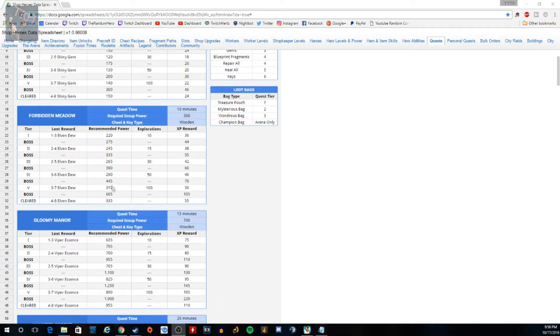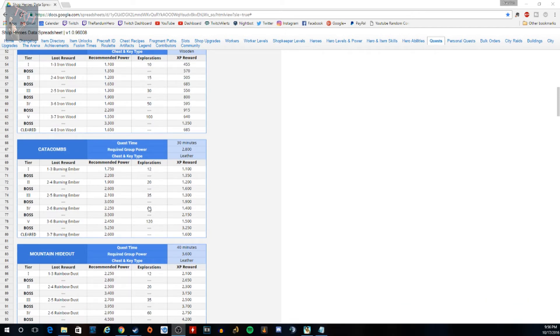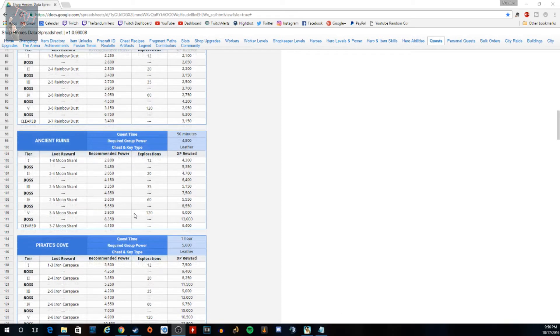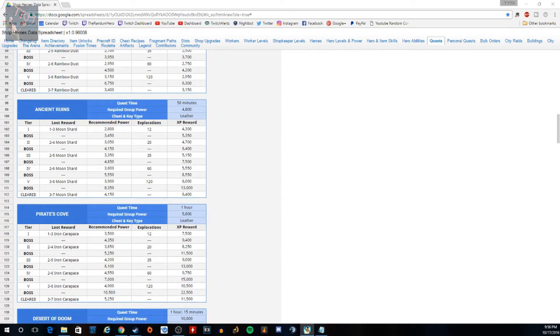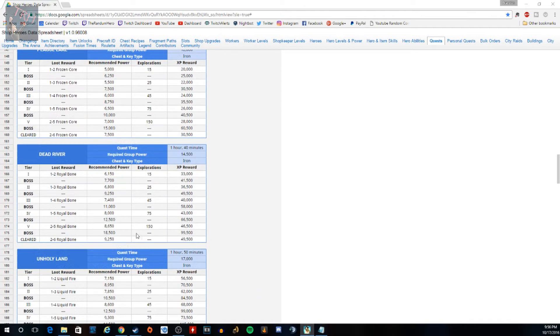You can also see the different rewards for each quest — recommended power, how much loot, XP, how many bosses, and how many quests you have to complete. Each one is a little different. I'm currently on Dead River — the first tier is 15 quests, the next will be 25, 45, 75, and 150.